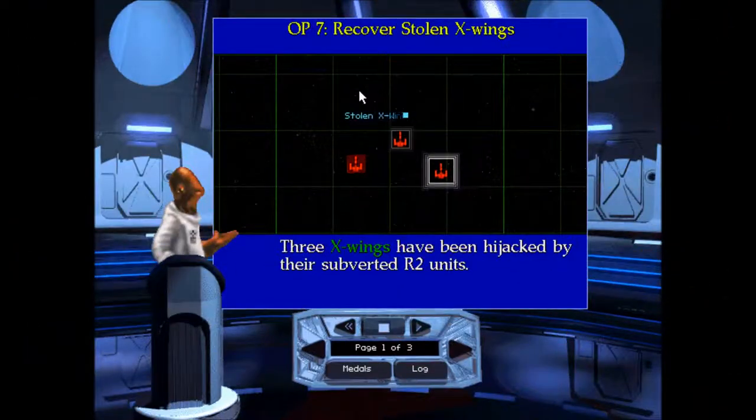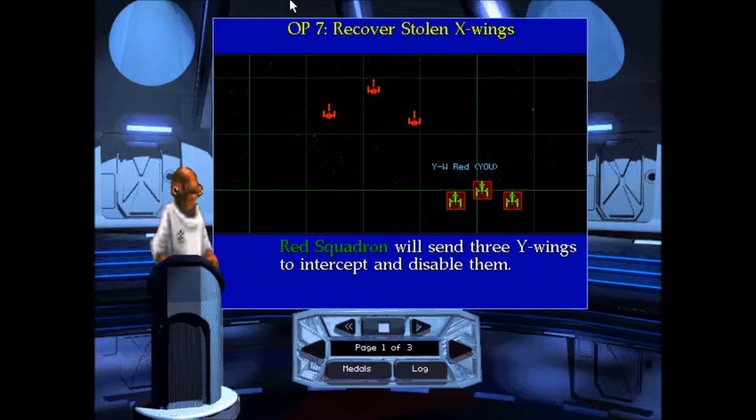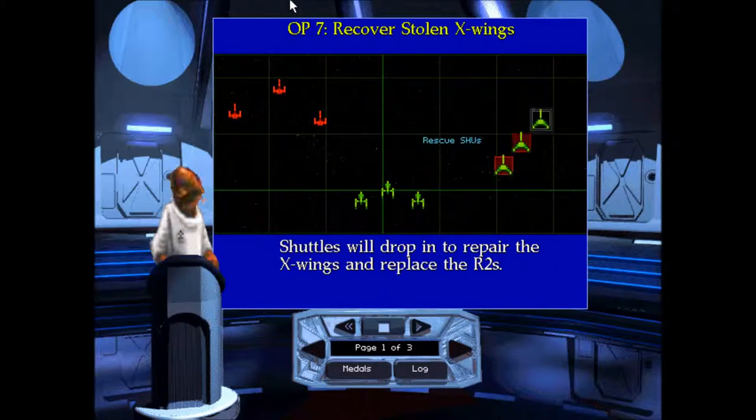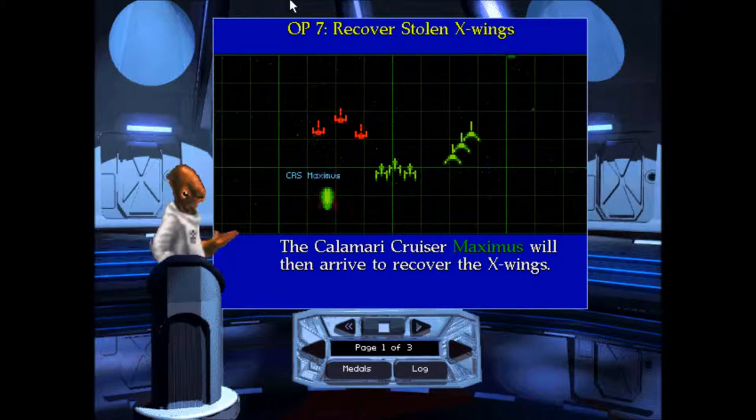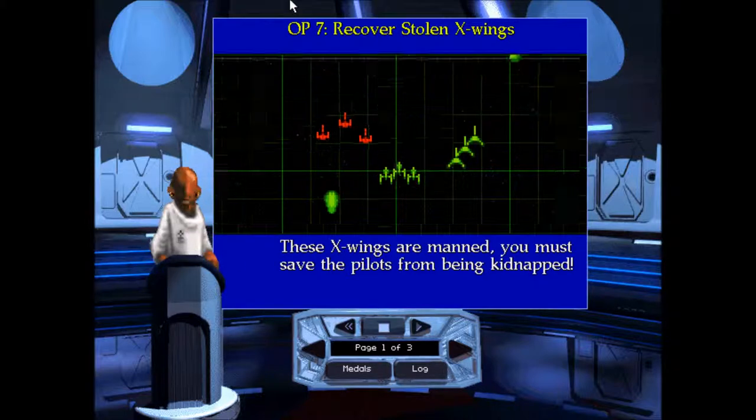The X-Wings have been hijacked by their subverted R2 units. Red Squadron will send three Y-Wings to intercept and disable them. Shuttles will drop in to repair the X-Wings and replace the R2s. The Calamari cruiser Maximus will then arrive to recover the X-Wings. These X-Wings are manned — you must save the pilots from being kidnapped.